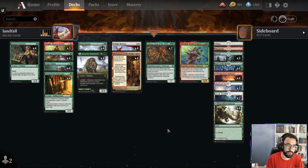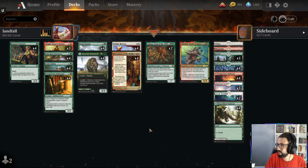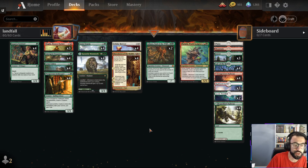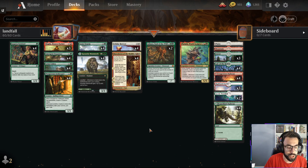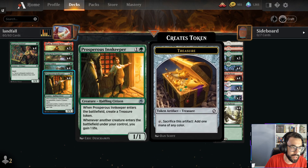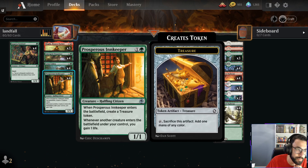We're going to be playing some brews for Standard 2022. What we have up first is a Naya mostly red-green landfall deck. One of the folks in the YouTube comments was asking about building around Druid Class. I couldn't really get anything to pop off with that just because there's not many 'put extra lands into play' effects. But really what we're trying to do with this deck is use Jaspera, Magda, and Prosperous Innkeeper kind of ramp-on-two style effects to get us ahead on mana.